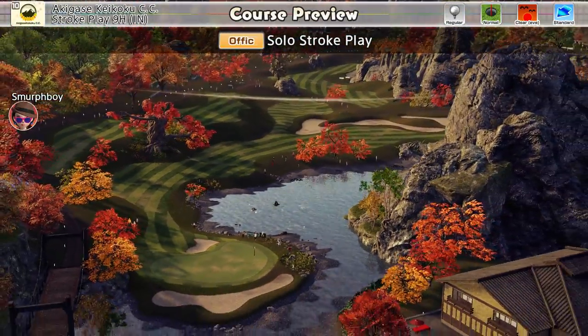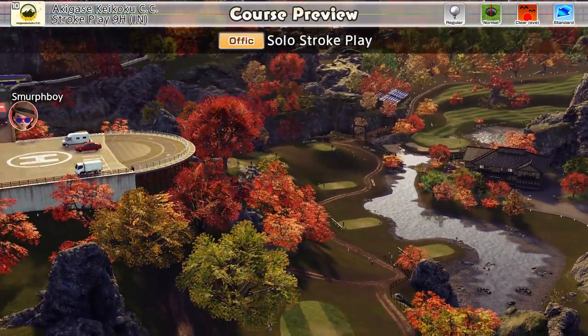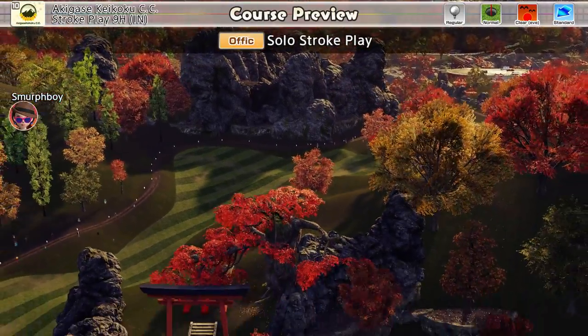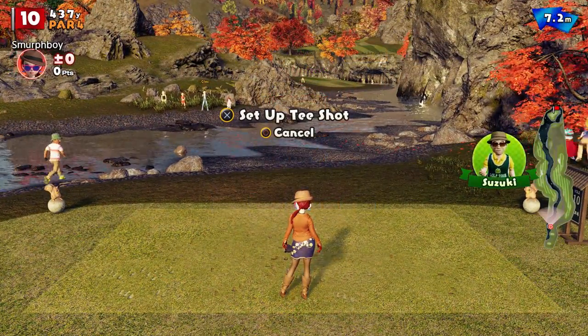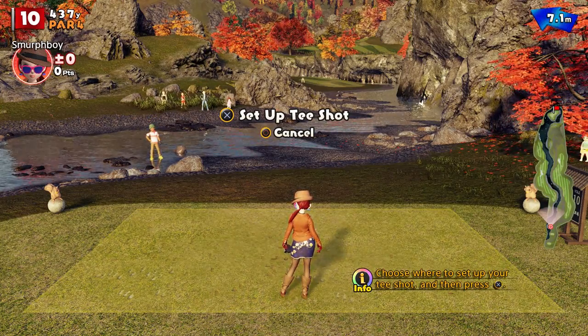It's a big day in Everybody's Golf - we've got a new course, Agassi-Keyaku, I think it's pronounced, but who knows. We're going to play the Inward 9, so I did the Outward 9 yesterday and we can play the Inward 9 today. Normal cups, but I've got it in Lone Elite mode, so you can see that little H symbol, which means it's locked my club skill at max and it's given me 7.2 metres of wind.